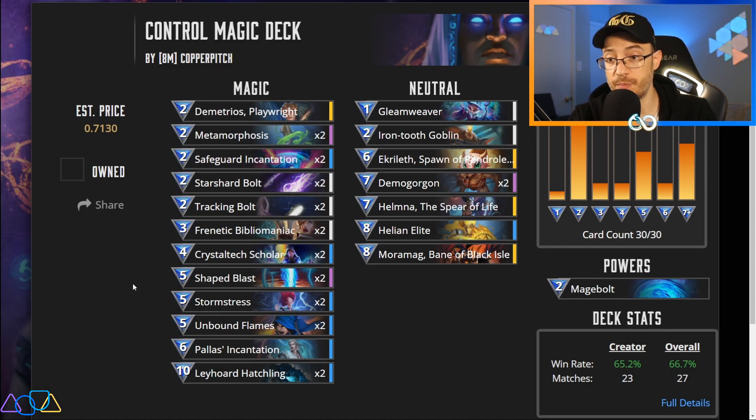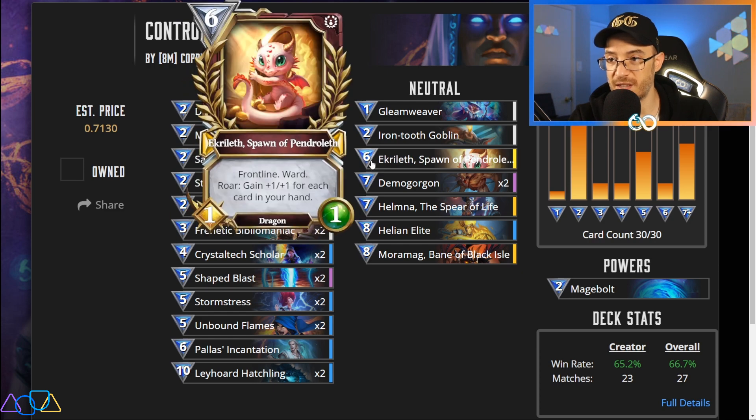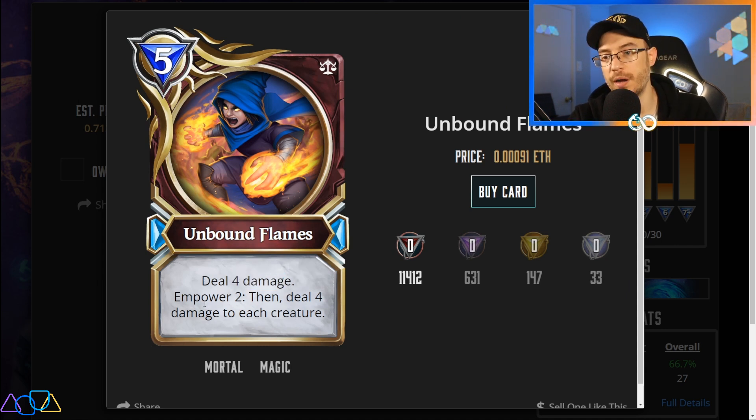And that's huge because once you get to your 7 drops you have Demogorgon, City Planners, Helmnas. Even if you can just get to 6 and get a big dragon out, that's huge. And Unbound Flames is also enormous — it can clear their board and simultaneously start hitting their face. If they have a huge threat and a small board you can do 8 to 1 and 4 to the rest.